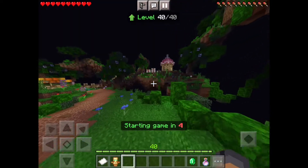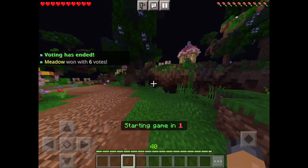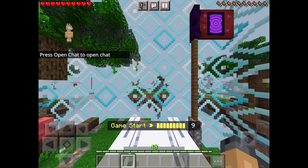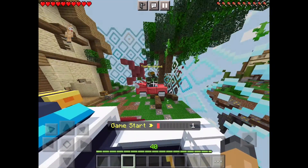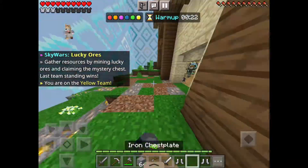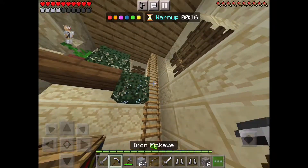For this trap, queue into a Hive Skywars game and vote for the map meta. Once you have done this, acquire crumbling cobblestone. Once you have crumbling cobblestone, find the ladder in your base.